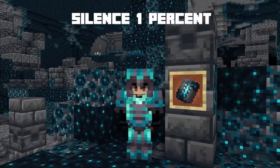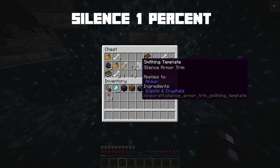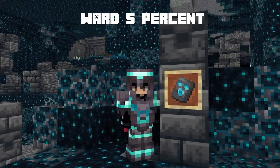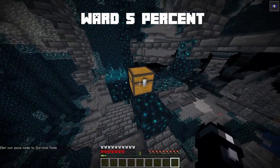The silence armor trim can be found in the ancient city and has only a 1.2% chance of spawning in any chest. The ward armor trim also spawns in the ancient city.